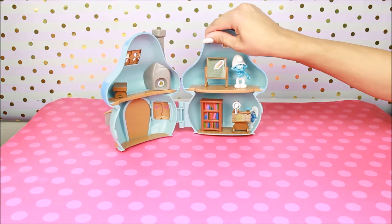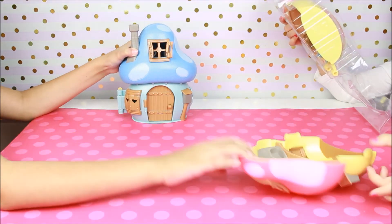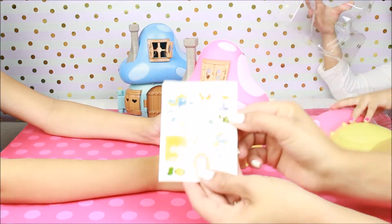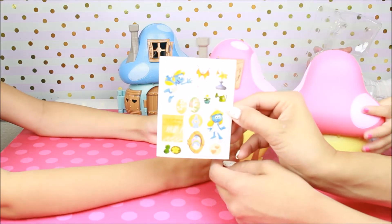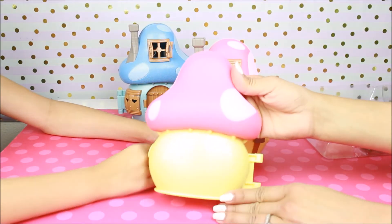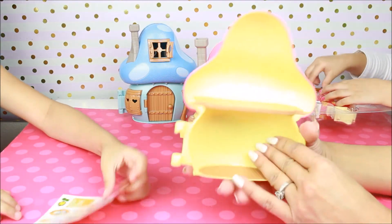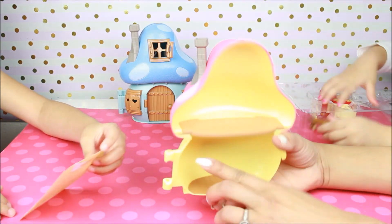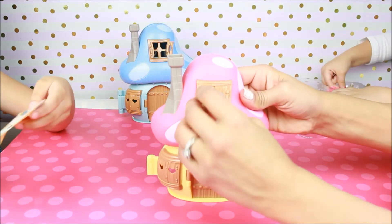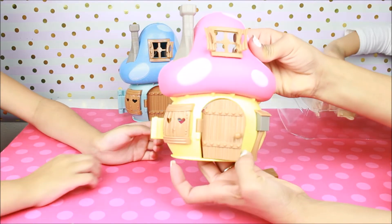Let's open Bella's. Pink! Oh my god. Here they are — pink. It comes with the same thing, it comes with these awesome surprise stickers. Look at this house — it's super cute. It's yellow with hot pink and soft pink right here. Same design, wood floors. And same big windows.